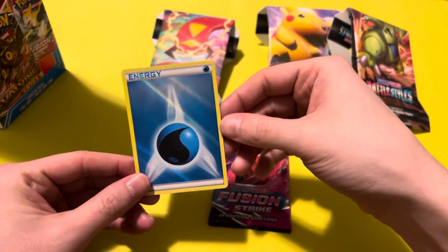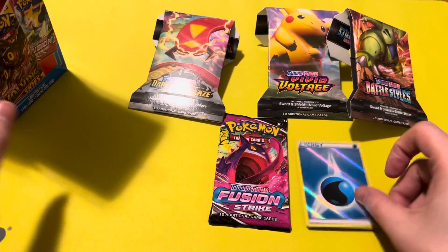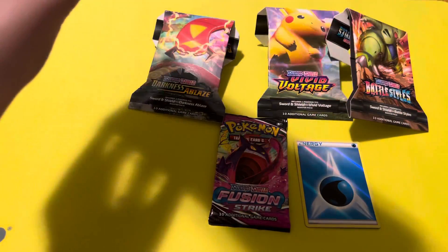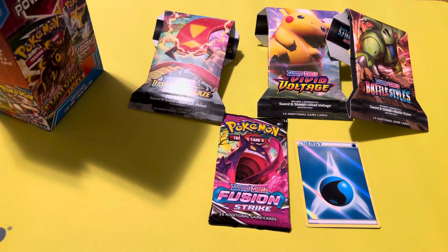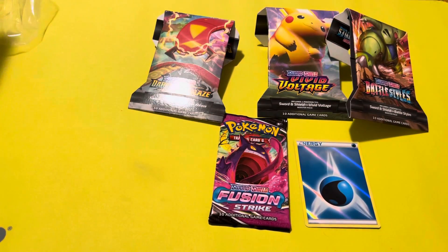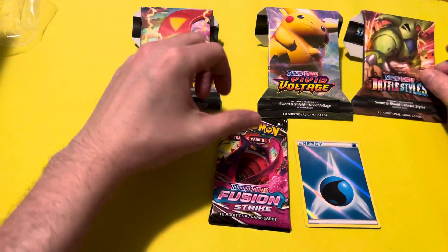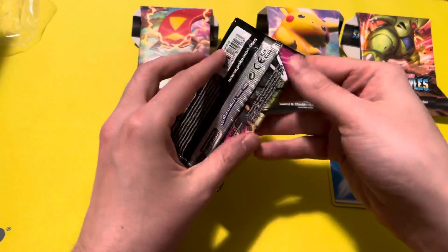And our foil card is a Water Energy — that's pretty cool. I like playing water decks, so I'll definitely use that. And I'm not going to share this code card, but it's for a Sun and Moon Guardians Rising pack. All right, that is it for the box. We'll start with the most recent and go to the oldest.